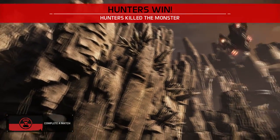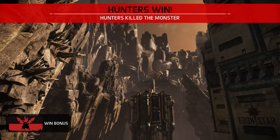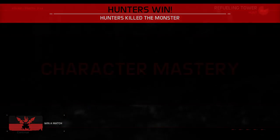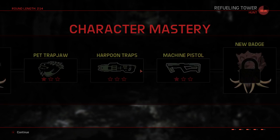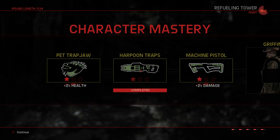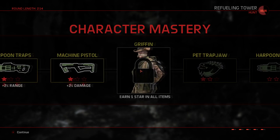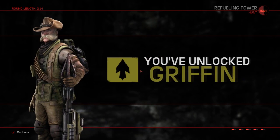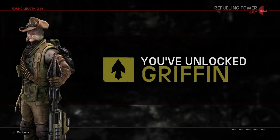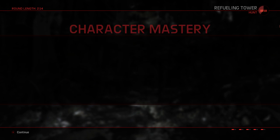Now, having got the hang of all that, what's next? Once you've got Maggie down, it should be no time at all to unlock Griffin, the second trapper-class hunter. All you need to do is follow Daisy for 2,600 meters, land 40 successful harpoon traps, and rack up 8,000 machine pistol damage against monsters. From there, it's on to the next hunter, and on to the next hunt.